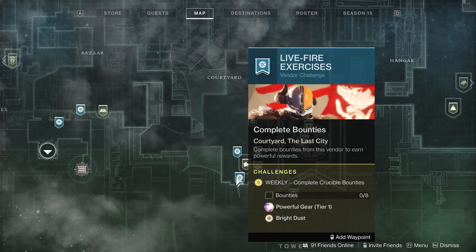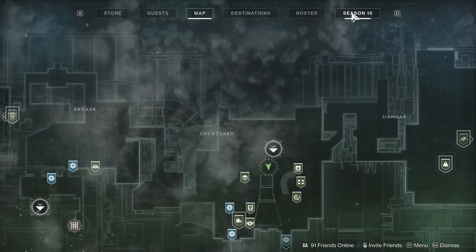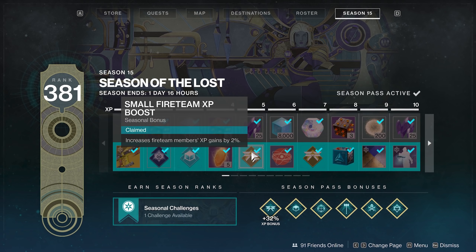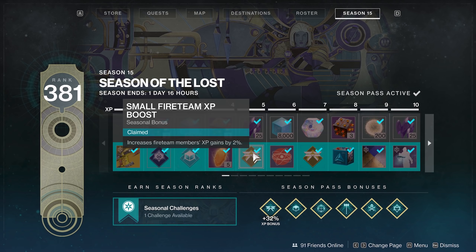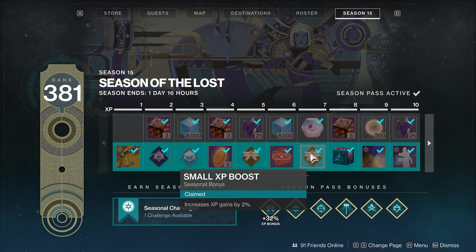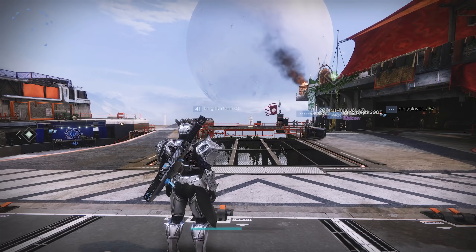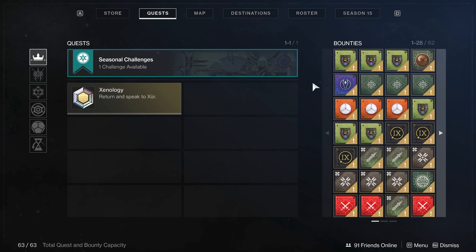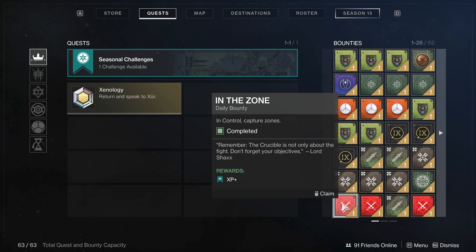So most bounties are okay to turn in once you have your artifact — then try to join a fireteam, get as high as you can on the season pass. Play a couple of missions, try to unlock the fireteam XP perk, and make sure you pick up that welcome package — it's a huge experience bonus. So to summarize the bounty order: get your artifact first, turn in most of them with the season pass active and in a fireteam if possible, then save Vanguard, crucible, gunsmith, and gambit bounties until after you hit the 1500 soft cap.